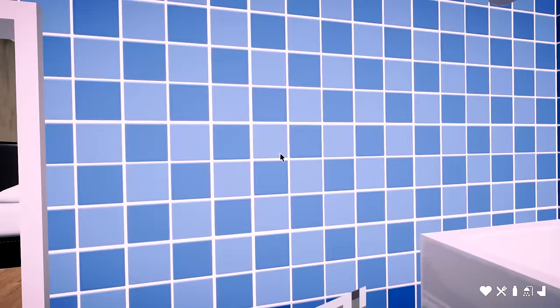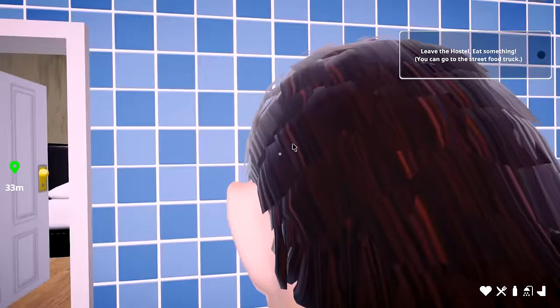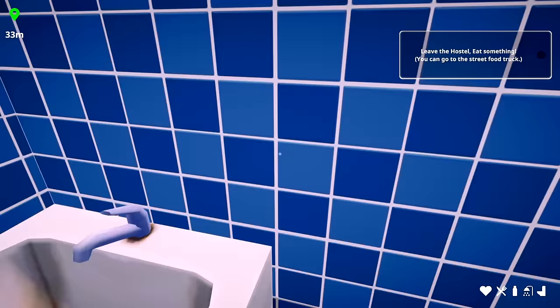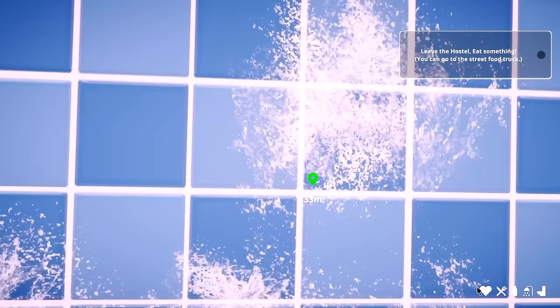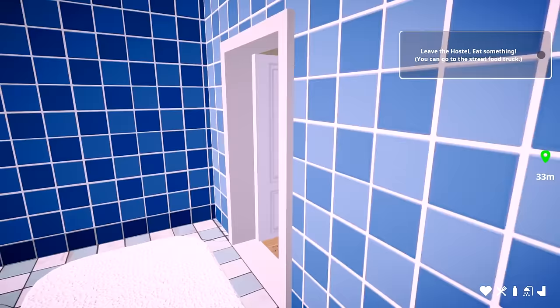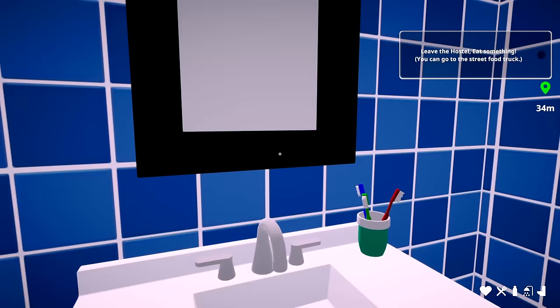Leave the hostel and eat something — there's a food truck, that's beautiful. We have to take a shower and wash yourself off a little. It looks like we're going to be trying to start up a whole beach area — the previews look pretty good. There's food, hygiene, and health indicators on the bottom right. Also brush teeth — it says 'salute.'